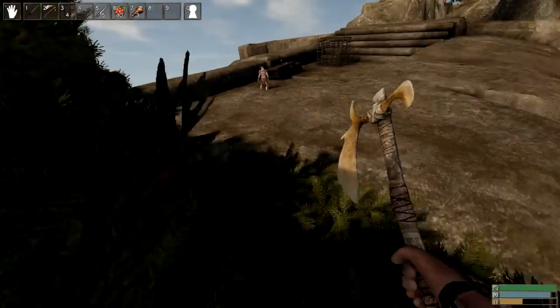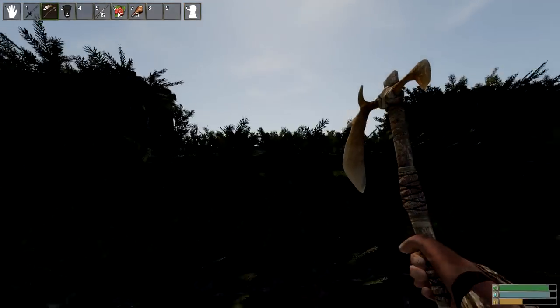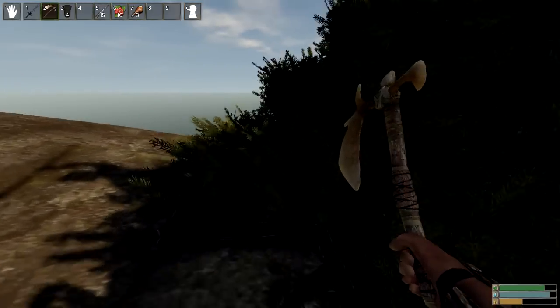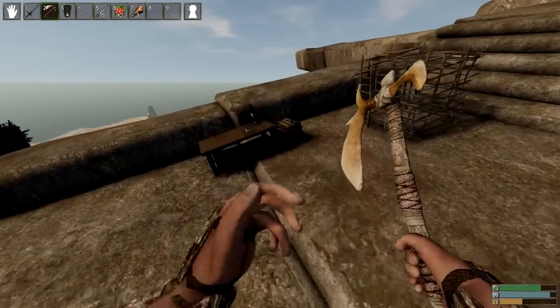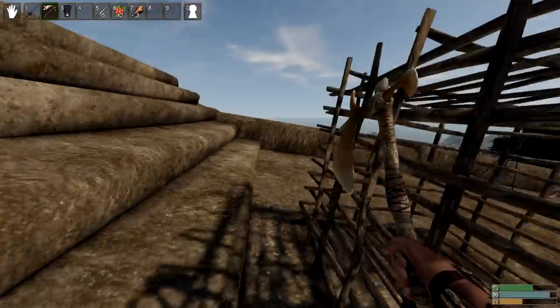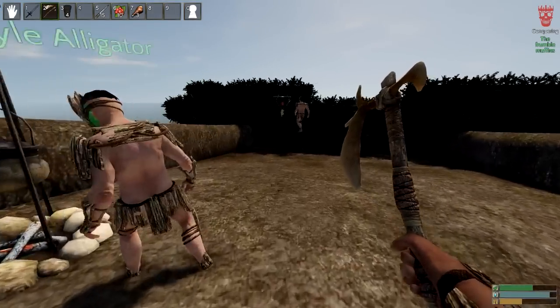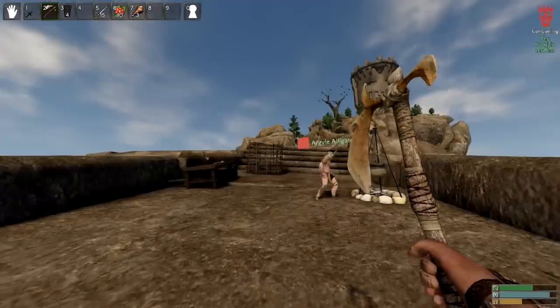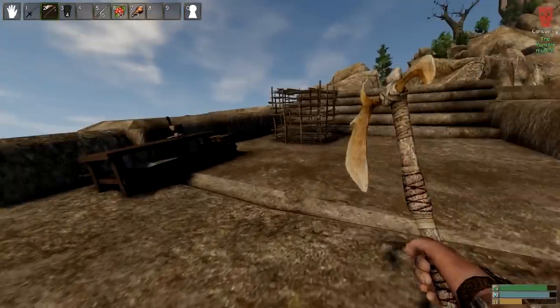I've got bones — I'm placing the crest right here so no one can build in here ever. They can break through though, right? They just can't build, yes. It's so hard to break through stuff though. Assuming people have iron tools — it's a big area. I'm upgrading this into a smelter. You can see where it says 'conquering the Fumble Muffins' in the corner.